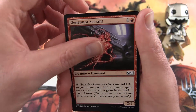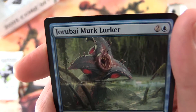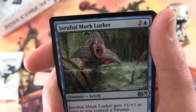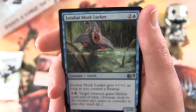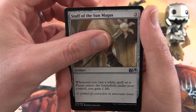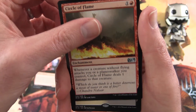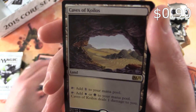Generator Servant — I don't think I've seen this guy before, doesn't look familiar. Jorubi Merc Lurker, creature leech — pleasant individual. Staff of the Sun Magus, Circle of Flame, and the rare is Caves of Koilos.